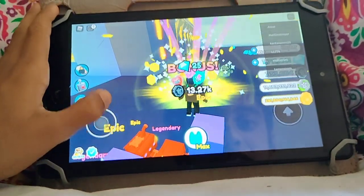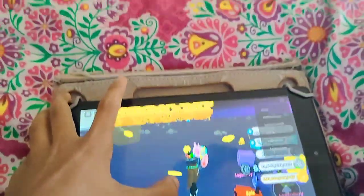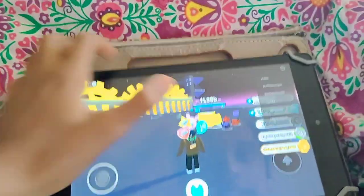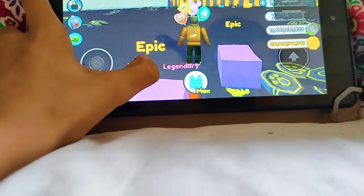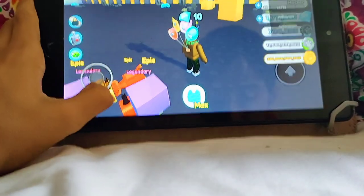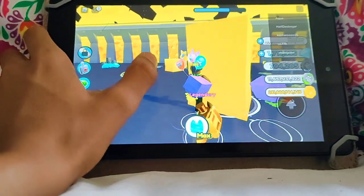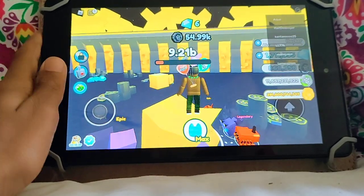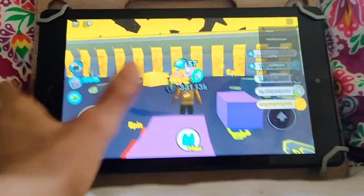I'm just trying to grind to get a couple of steampunk eggs, which are the latest and greatest eggs in this game right now. There are two eggs in the steampunk update. Oh let's go - the big chest! Oh sorry about the camera angle. These big things I love them, they give so many coins and I just got one more type coins.